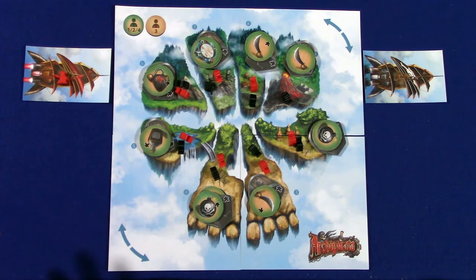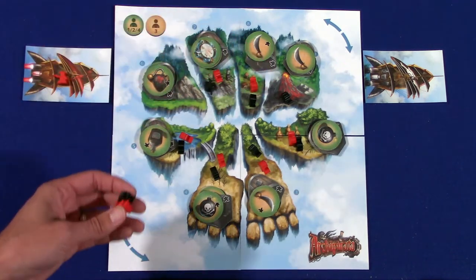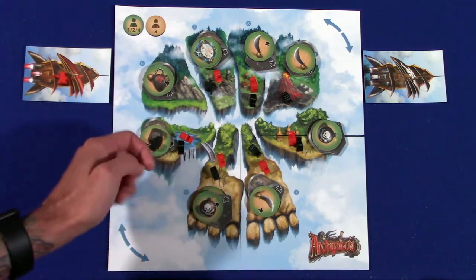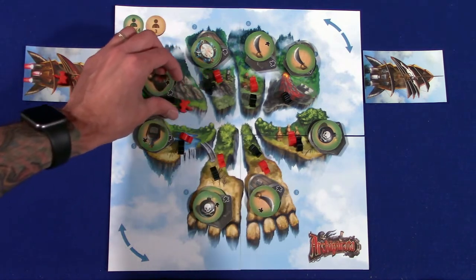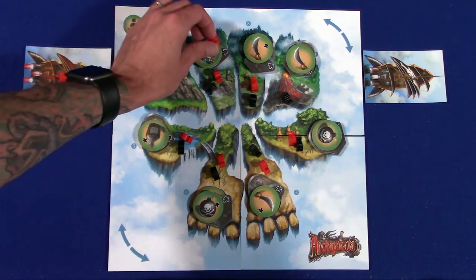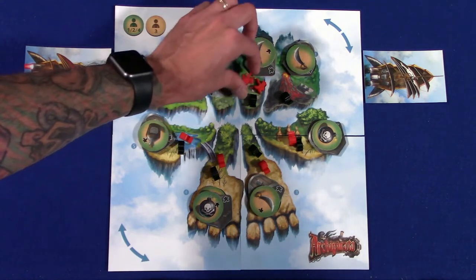Now this is a Rondell style game, similar to a Mancala or even Five Tribes if you've played that. You're going to pick up pirates and you can go clockwise or counterclockwise and you will drop pirates off. For example, if you want to go counterclockwise, you can go this route, or the other way. The spot that you end up on, you are going to activate. So let's say I'm the red player going first — I'll pick up here, drop a pirate here, drop a pirate here, and then you'll see I landed on this token.